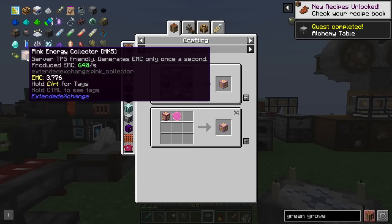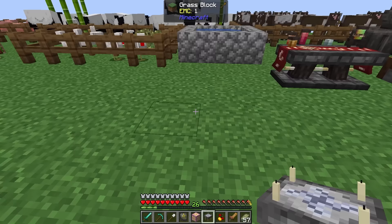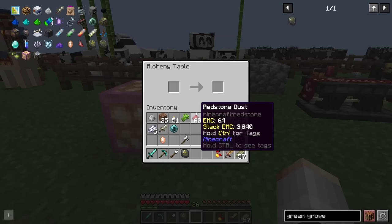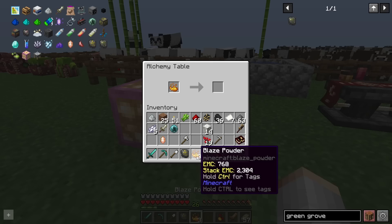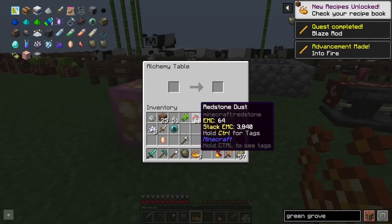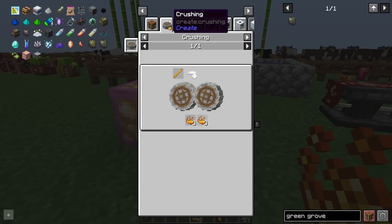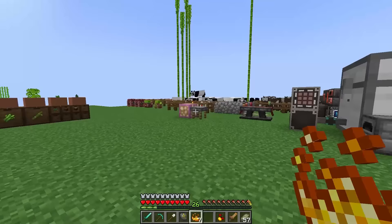We're going to need one more energy collector but we have enough resources. Down goes the alchemy table and right next to it our collector - now we can do some very basic Equivalent Exchange. Throw in some glowstone and very slowly it'll use generated EMC to convert into a blaze powder. Pop one back in and it converts into a blaze rod, which we can then turn back into two blaze powder. We can duplicate blaze rods - and sextuple it using the crushing wheels. That is wild.